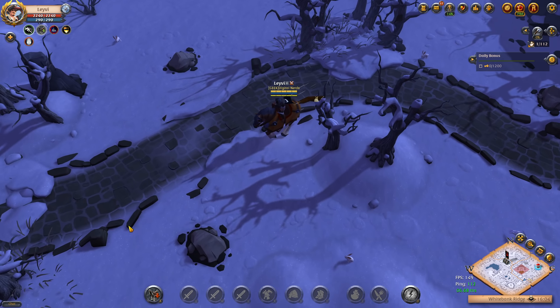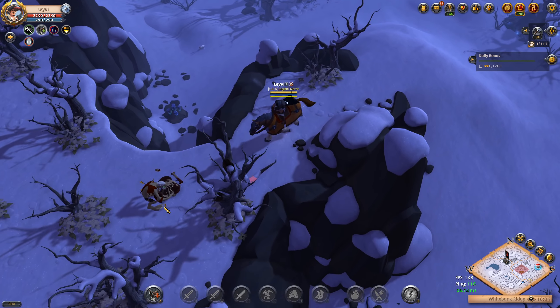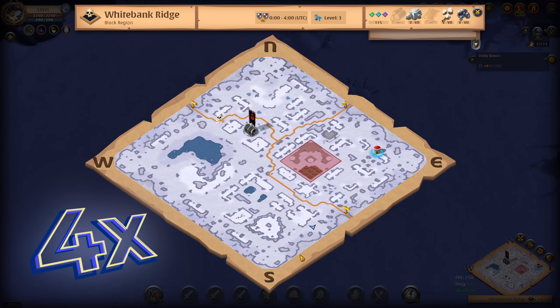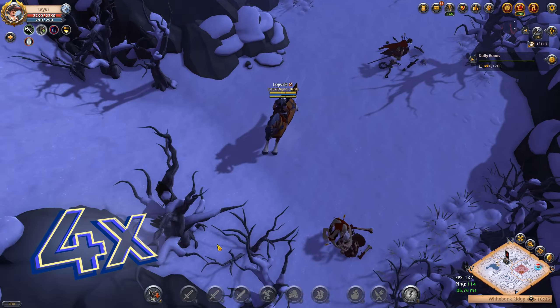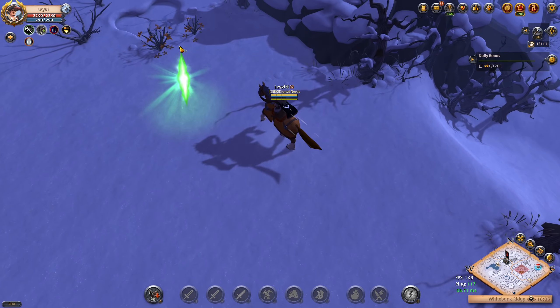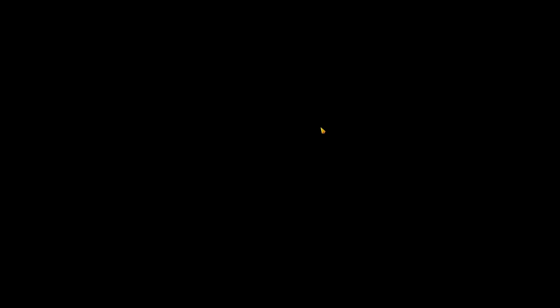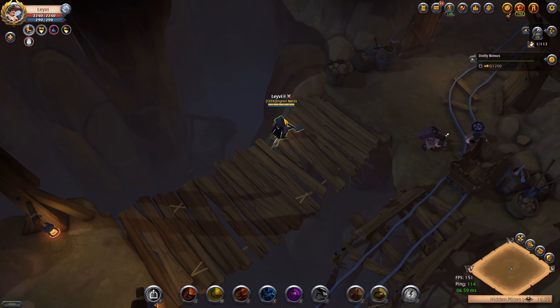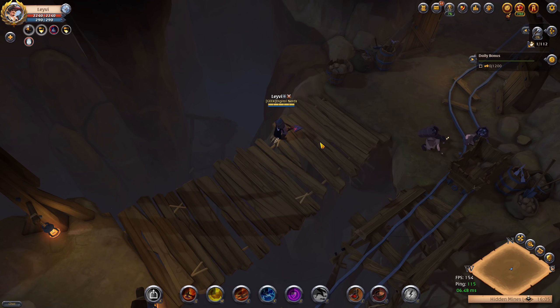If you want to spend less time finding dungeons you can use dungeon maps, but these will bring you to random areas and be more difficult, on top of having to pay additional silver for them. Here is the solo dungeon at the south-west part of the map, which is ideal for us. Now that we are in the dungeon, we use our soup and equip our PvP food. I always skip the first three mobs, as lazy gankers often don't bother checking if those first three mobs are still up.